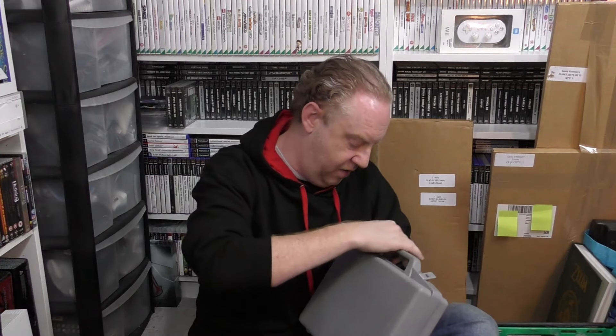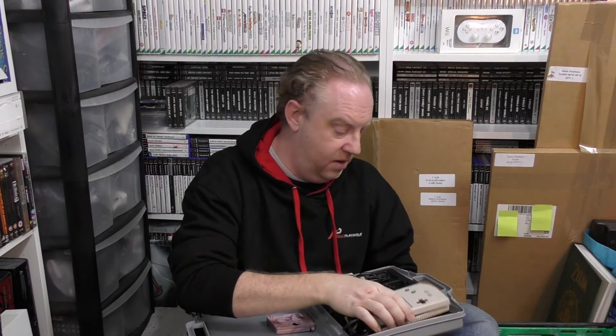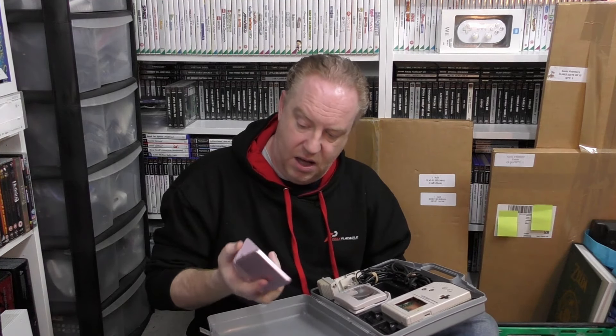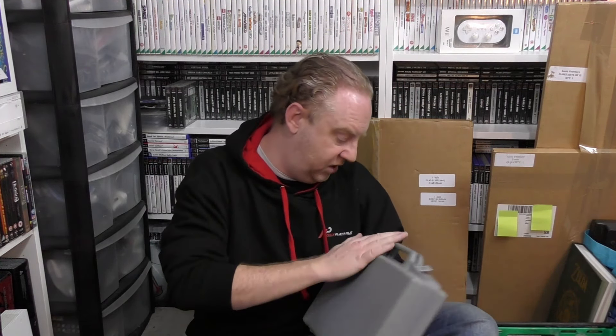Just before I was leaving, Dan chucked in a couple more bits. First is the case for a Game Boy — inside there's a beaten-up Game Boy for parts. Not massively fussed about that but it was a cool case. He also chucked in the top part of a Game Boy Advance SP — the screen lens is the most important bit because I've got a couple that need new screen lenses.